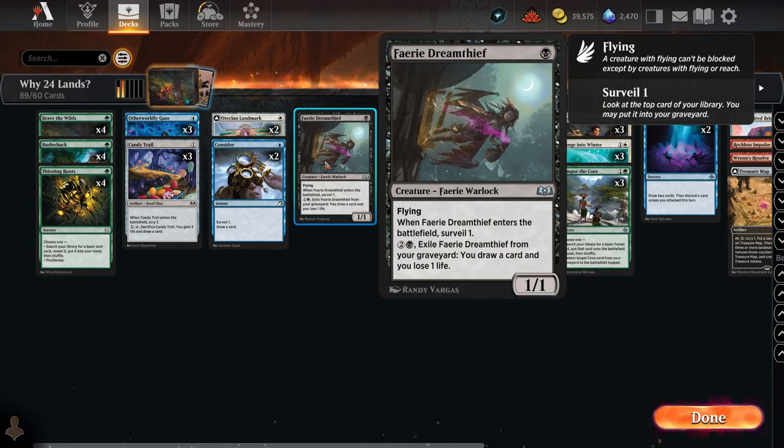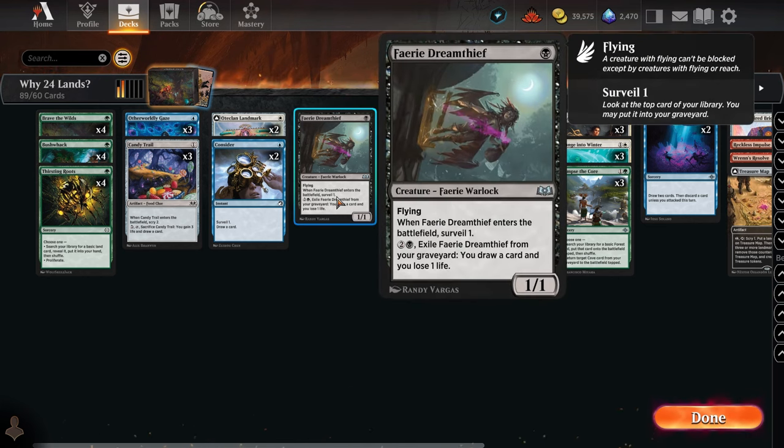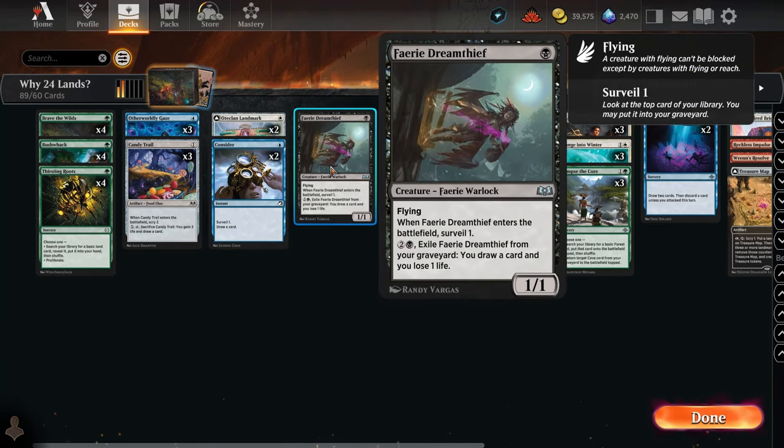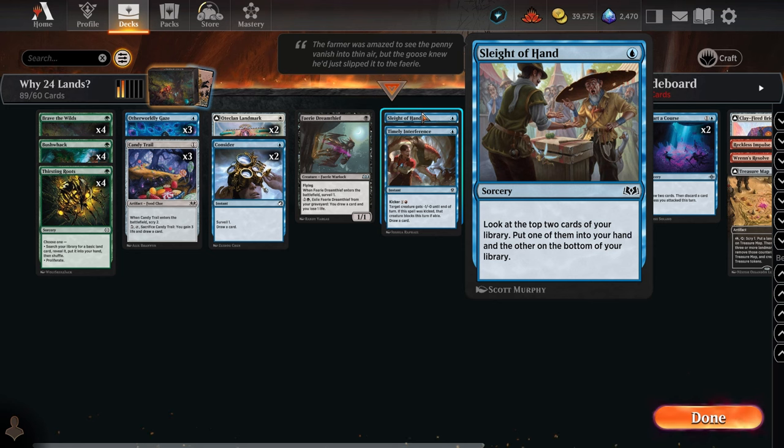The Faerie Dream thing is a bit of a stretch — it surveils one, so you only look at the top card, but it has a secondary effect of drawing cards when it dies later on. It's not that great, and it's hard to find black cards outside of blue, white, and green to help with mana fixing. But if your curve is low enough, it could help. Black is just lacking in this area.